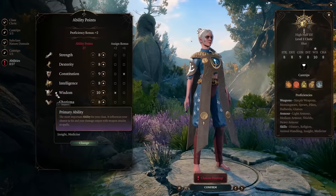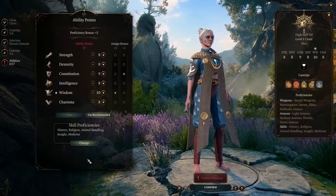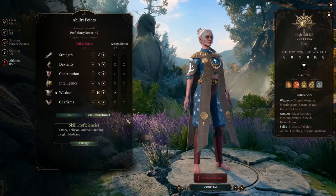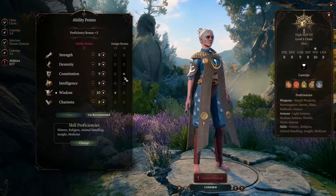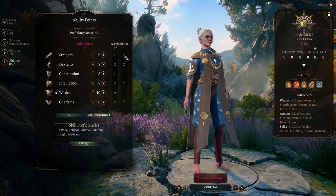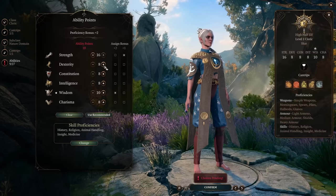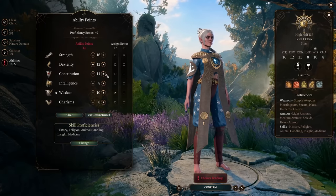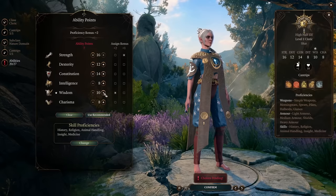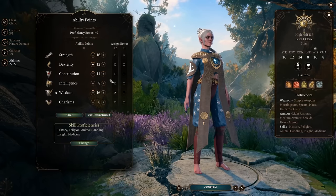Now let's talk about ability points. Our ability points are going to change — you'll need to respec when you pick up a certain item in chapter 3. But for the majority of your leveling, put 16 in Strength, 12 into Dexterity, 14 into Constitution, and 16 into Wisdom. Why we're placing points here will make a lot more sense as I talk through leveling up the build.